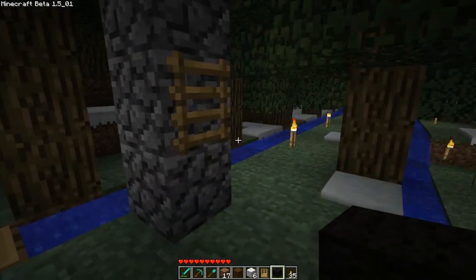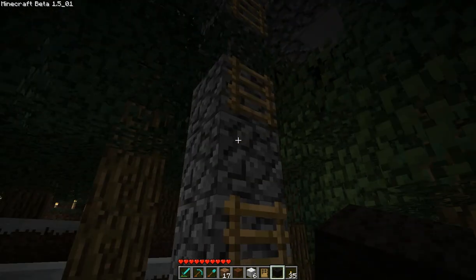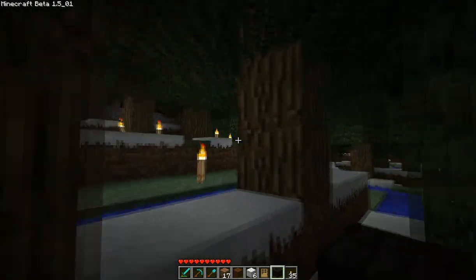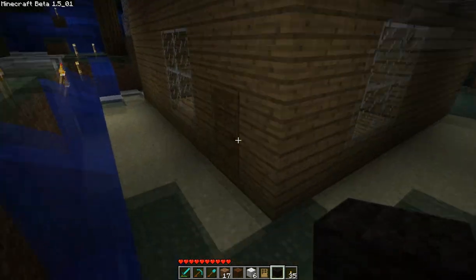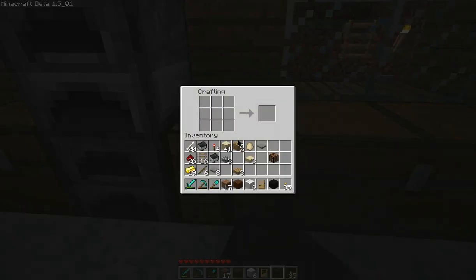First thing about the new update is that ladders — you can no longer climb ladders with gaps. You have to have a ladder on each space. And it's also true that when you make ladders in the crafting bench, what you get is double ladders. So it sort of evens out, except for the fact that all the ladders which are currently placed are now useless and you have to go back and fill in all those bits.